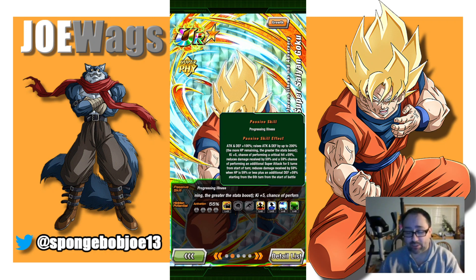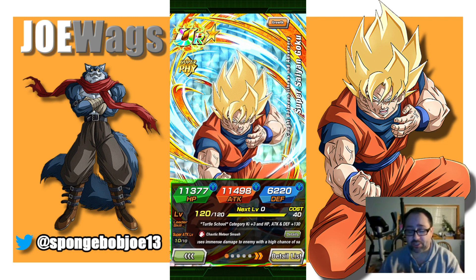He reduces damage by 59% when HP is 59% or less, plus an additional defense plus 59% starting from the sixth turn from start of battle. So in a longer event, he's only going to get the damage reduction if he's lower on health — he's definitely not as good in a longer event defensively, but he is stacking attack. He's going to get a lot more offensively powered but a little bit less defensively powered.